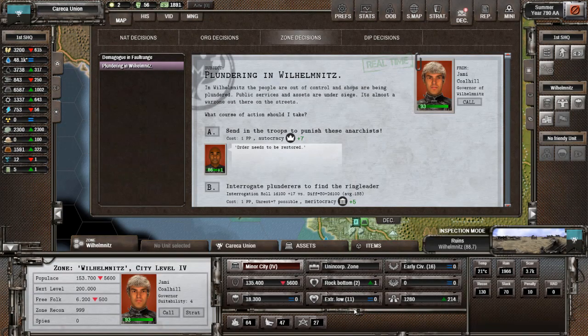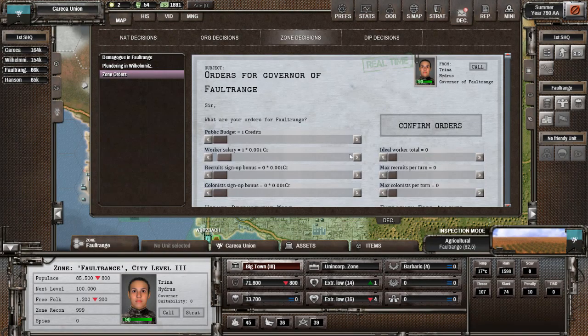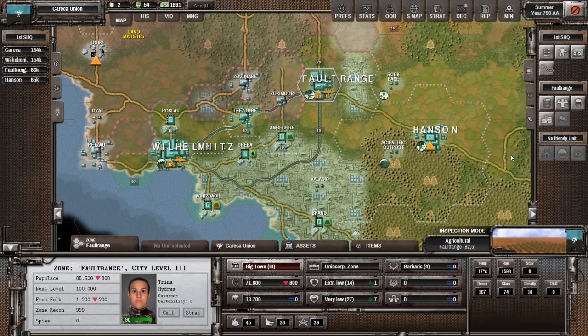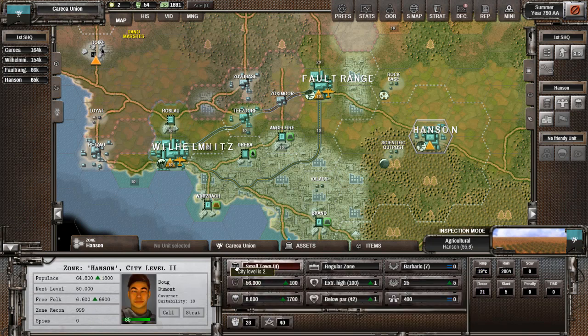J'ai 13 000 habitants et toi tu as 18 000 habitants. On va augmenter un tout petit peu pour les aider à augmenter — on va augmenter de 1 crédit. Je t'appelle mon ami — zone order — je vais augmenter de 1 crédit pour le moment ici, et je ne veux pas de tout ça. Ils ont gagné un petit peu de points mais ce n'est pas encore énorme. À Faultrange, on va également monter de 1 — call, zone order, et on t'augmente de 1 aussi.